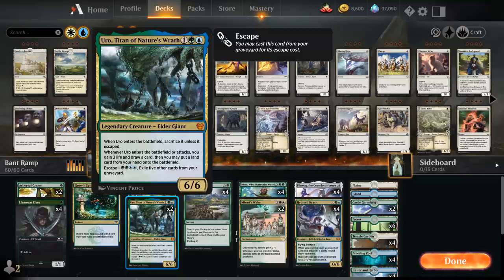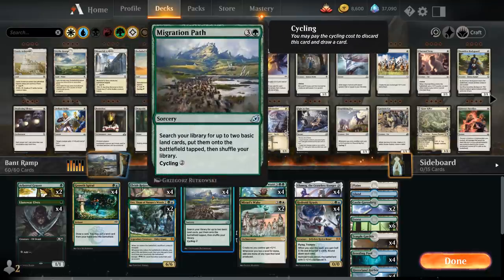Then we've got two copies of Uro, which can help us ramp by putting an extra land into play, gains a bit of life, draws a card, and later we can also escape it out of the graveyard by exiling five other cards. At four mana we've got the full playset of Migration Path, which can search up two basic lands to put on the battlefield tapped, and can also cycle for two mana in the late game if we just need to draw more action.